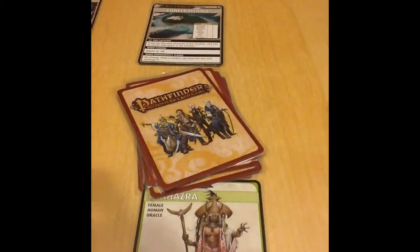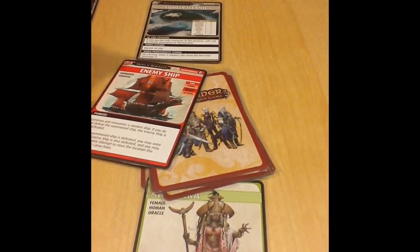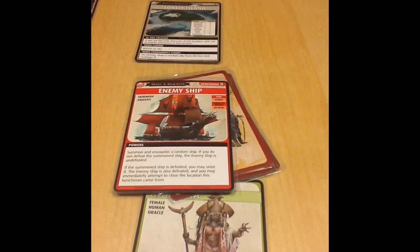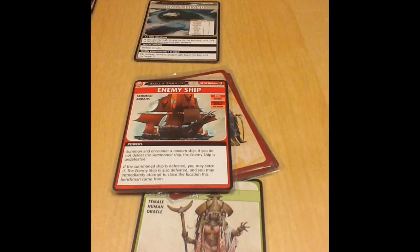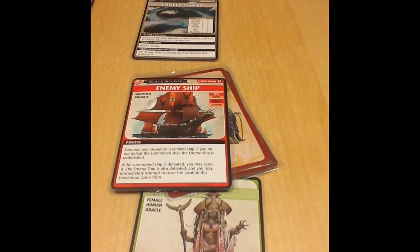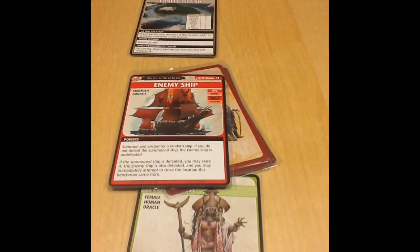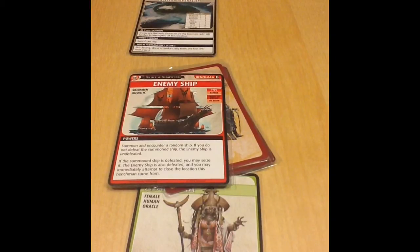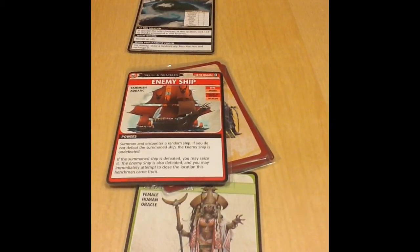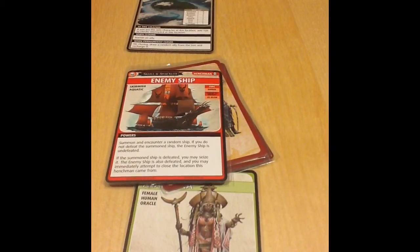She plays one more Blessing to keep exploring and encounters the Enemy Ship henchman. The card reads: summon and encounter a random ship. If you do not defeat the summoned ship, the enemy ship is undefeated. If the summoned ship is defeated, you may seize it — the enemy ship is also defeated, and you may immediately attempt to close the location. Failure to defeat the ship means discarding 1d6 cards from the Blessing Deck — high stakes.